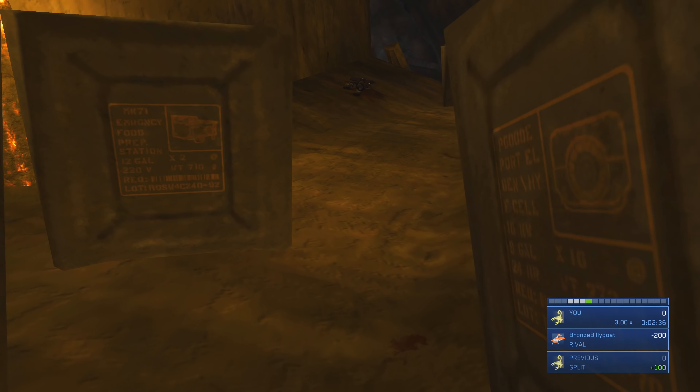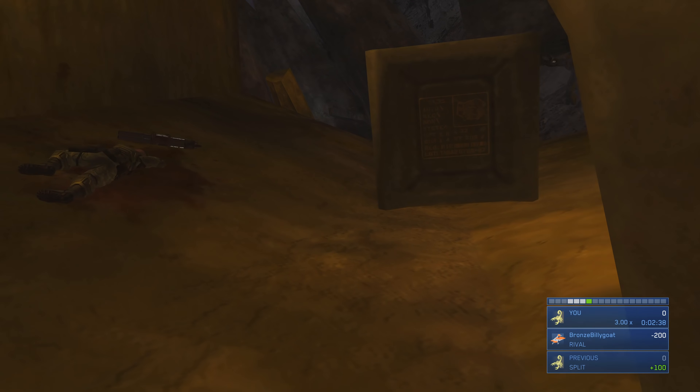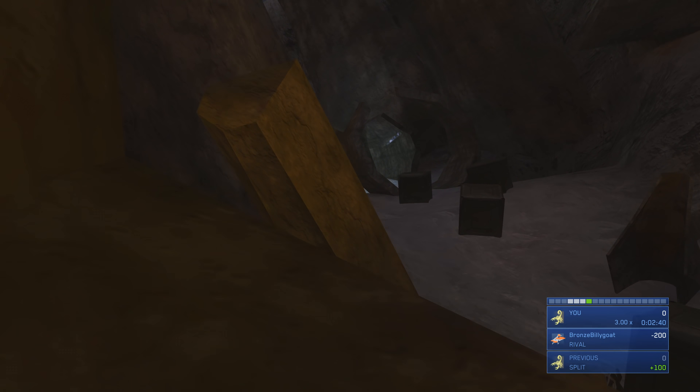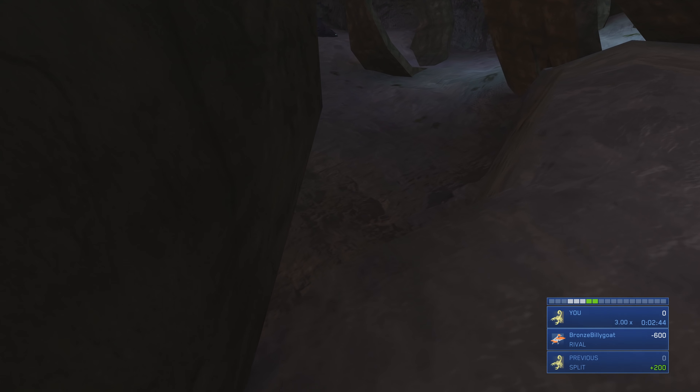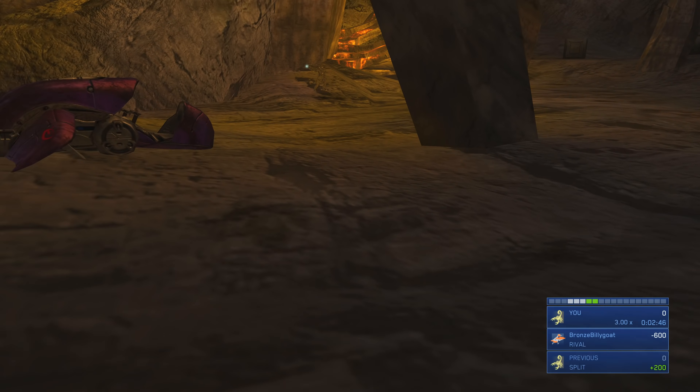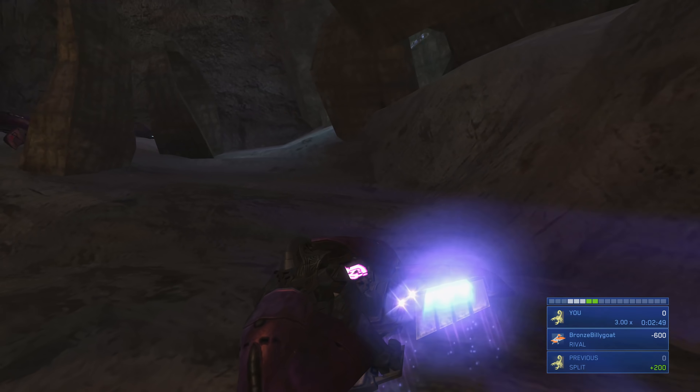He boarded my Ghost and started slapping me around. We're going to ditch the Ghost at this point and go on foot for a short time — cloak yourself as soon as you see Flood combat forms. Sometimes if you're fast enough they don't spawn here, but they spawned this time, so we cloaked ourselves and grabbed a Ghost.